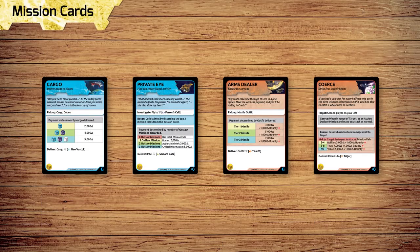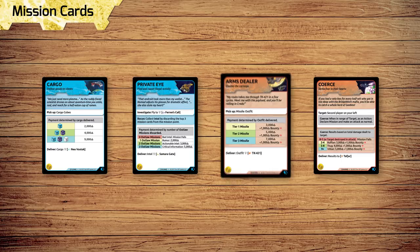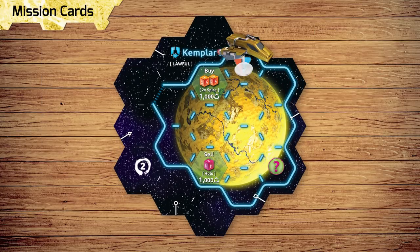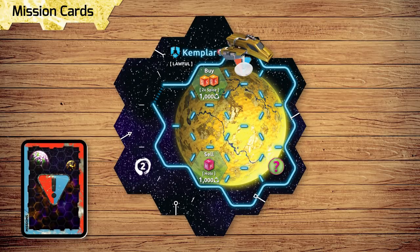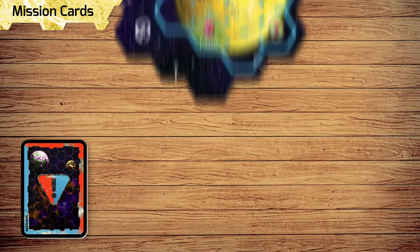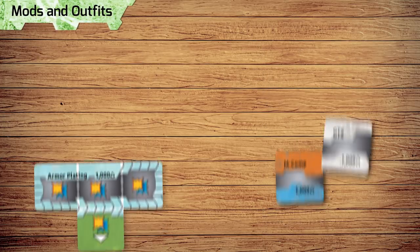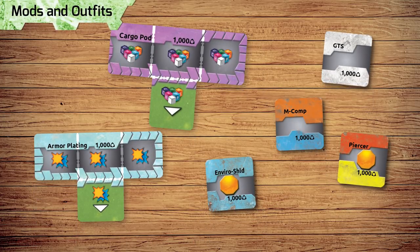There are four new mission types: Lawful Cargo Missions, Lawful Private Eye Missions, Outlaw Arms Dealer Missions, and Outlaw Coerce Missions. When you land on a mission space, draw the top three cards and place them face down nearby. When your turn ends, you may look through the mission cards and choose one to keep.